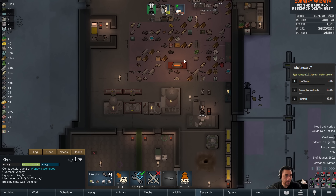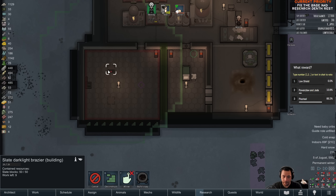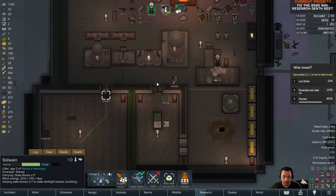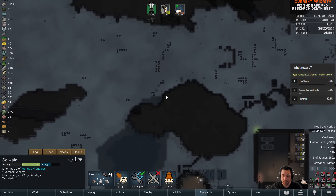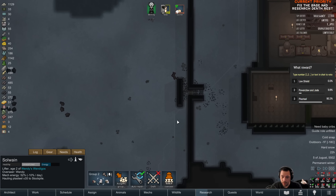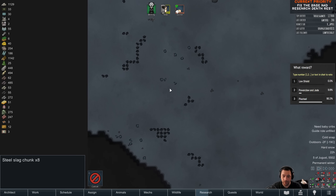April, thank you for the sub. Parduk, you can just go to Dormant Recharge — there's literally nothing for you to do at the moment. Solwain, you are wandering — is there really nothing for you to do either? I'm gonna have Solwain unrestricted because there is plasteel and stuff out here to be hauled. I'll haul slag before chunks, and then there's a bunch of steel.